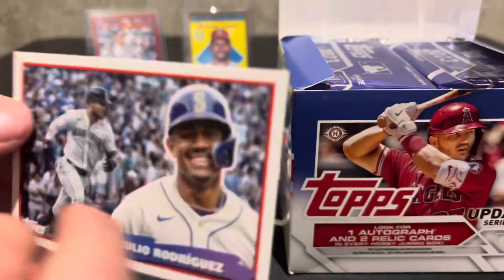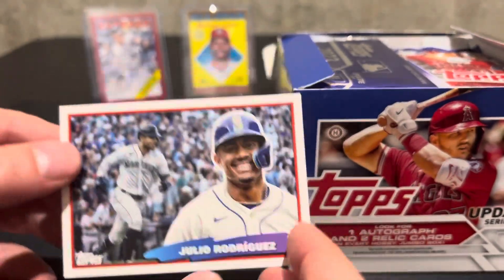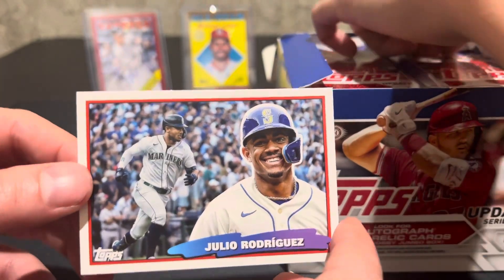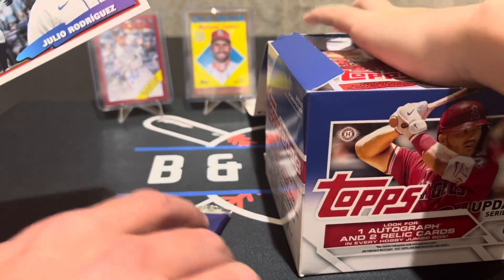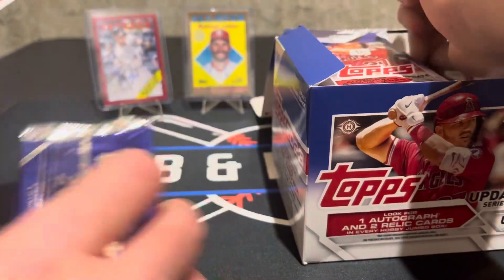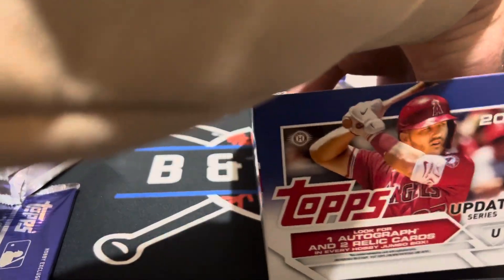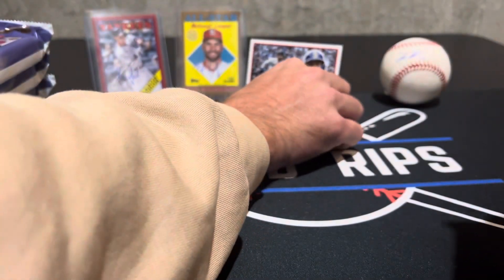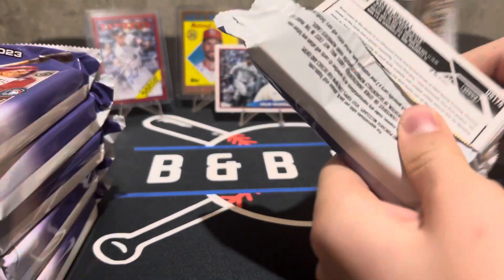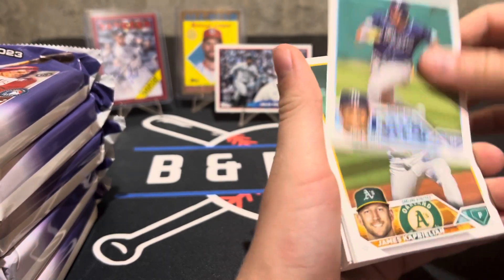We got a J-Rod box topper — that's pretty cool, a little bigger. We'll take that to start. We also got a silver pack — hopefully pull an autograph or a numbered card out of there. You never know. We're going to put J-Rod with our box topper up here and see if we can add to the hits. That hobby box was awesome — let's follow it up.